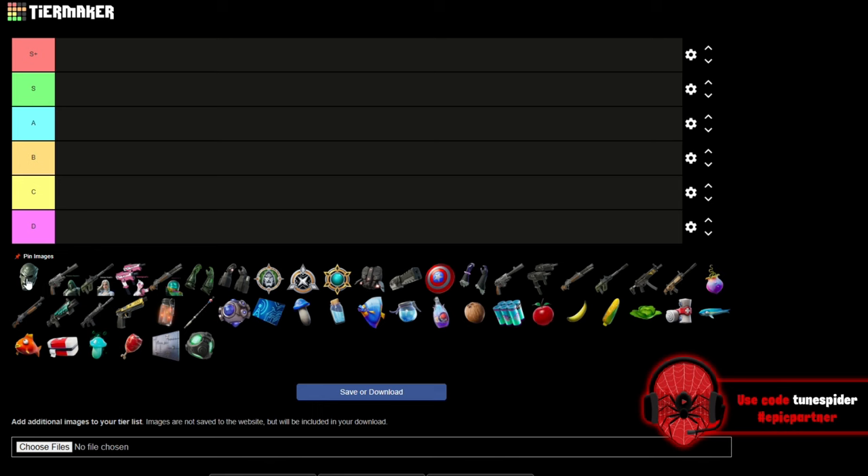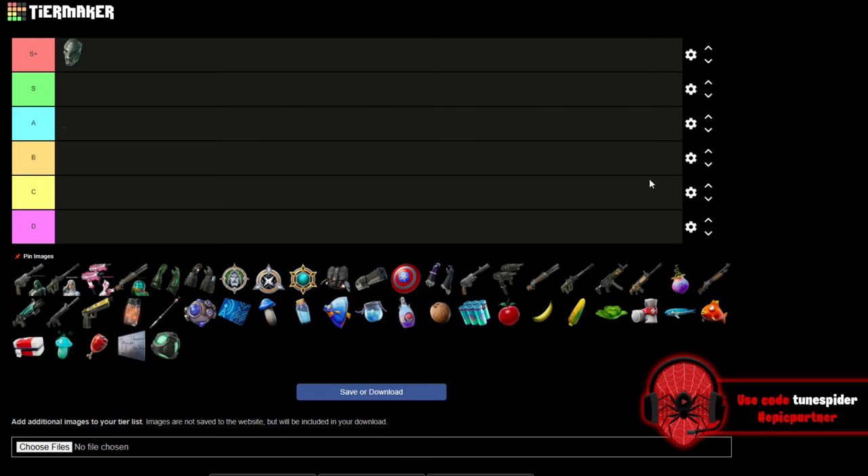We're starting off with a big hitter — Doom's Power that you can get from the island that spawns like 5% of the time. That's going S+. It's basically the Thanos power but Doom, and it actually looks like it might be a little better. I have not gotten lucky enough to get it yet, but from every video I've watched I know it's OP and insane, so I feel very comfortable putting it in S+.